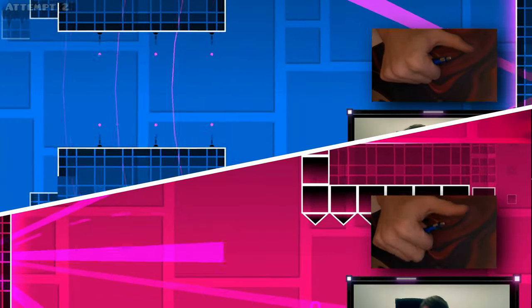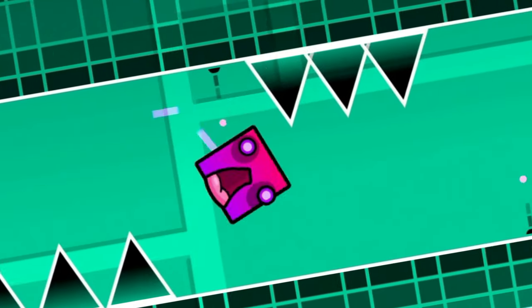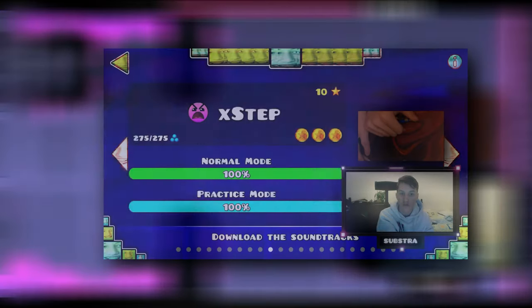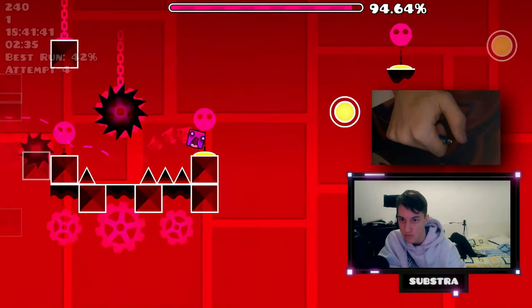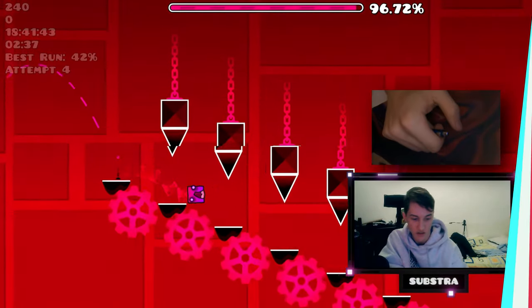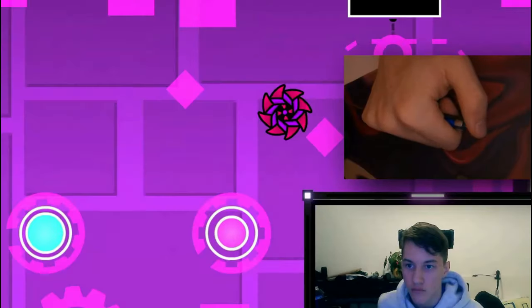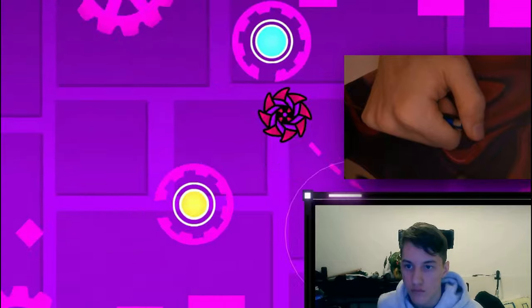I passed Time Machine and Cycles with pretty much no problems. During this video I cleared more triple spikes than expected. After first-trying X-Step, I was moving on to the arguably most hated rooftop level. My biggest problem with this challenge is that the pen button is very small, so clicking multiple times in a row is very difficult — that's why I decided to torture myself.